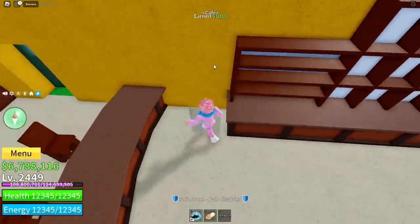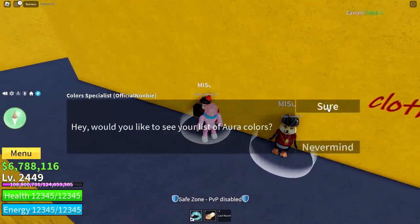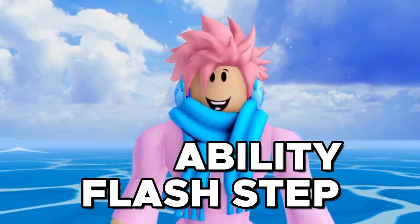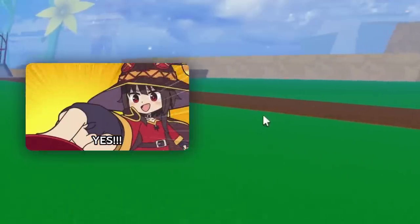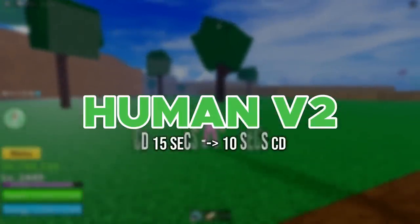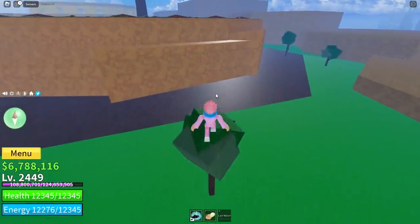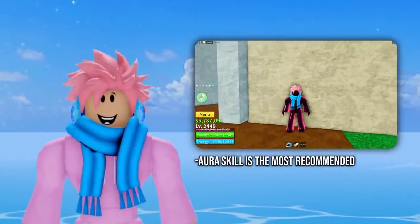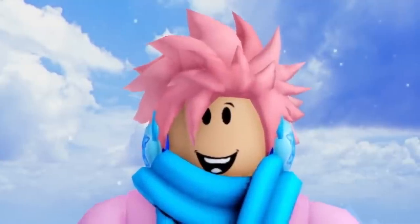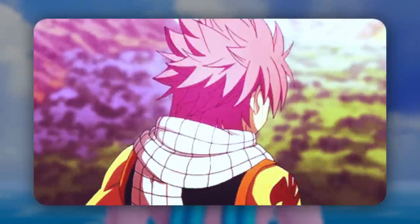You can also purchase different colors for Haki from the color specialist. If you have Robux, you can directly buy it from the place underneath the cafe; otherwise, you have to wait for the NPC to spawn. The next ability is Flash Step, which lets your character zip from one place to another — just place your cursor somewhere, press R, and it teleports you there. With Human V2, the cooldown reduces to 10 seconds instead of 15, and you can teleport twice as far. This costs 100,000 belly. In my opinion, Haki is still the best ability to buy here, but I recommend buying all three.